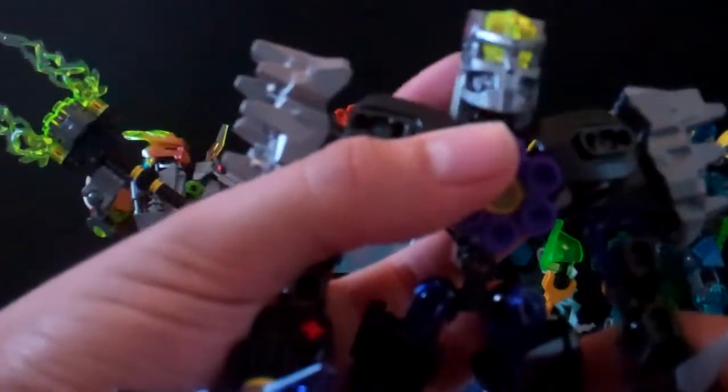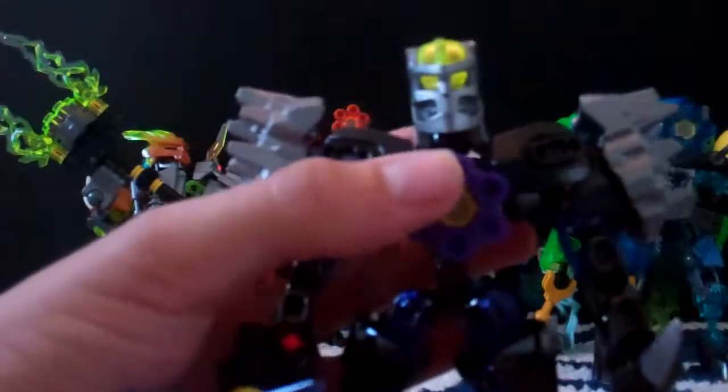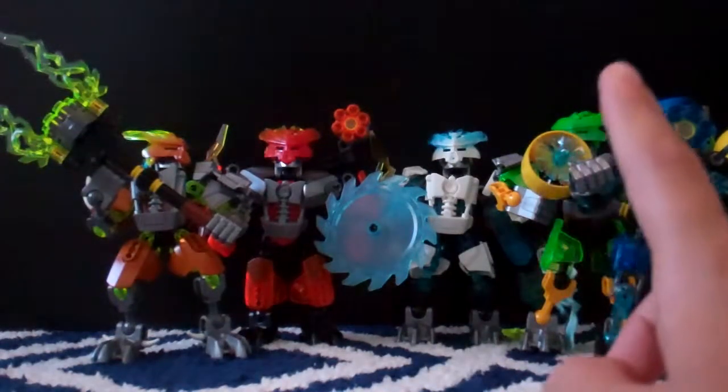Another thing they all have is the new Bionicle head with the eyepiece. Not all these Protectors have the same eyepiece — there are a few with the lime green eyepiece and a few with the blue eyepiece. The ones with the green eyepiece are the Protector of Earth, the Protector of Jungle, and the Protector of Water. The ones with the blue ice eyepiece are the Protector of Stone, the Protector of Fire, and the Protector of Ice.